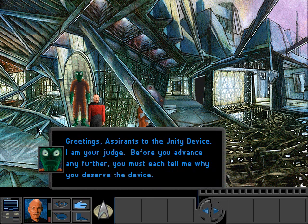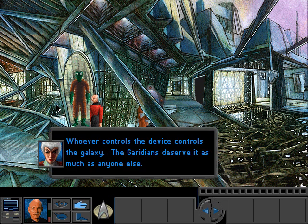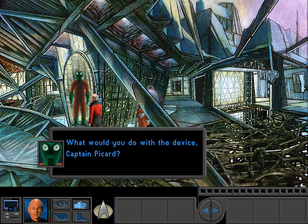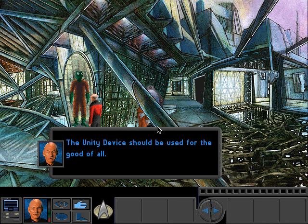Greetings, aspirants to the Unity device. I am your judge. Before you advance any further, you must each tell me why you deserve the device. The Unity device was created by the Chodak — it is our birthright. Whoever controls the device controls the galaxy. The Geridians deserve it as much as anyone else. I am here to make certain the Unity device is used for the good of all species. What would you do with the device, Captain Picard? It should be used for the good of all.